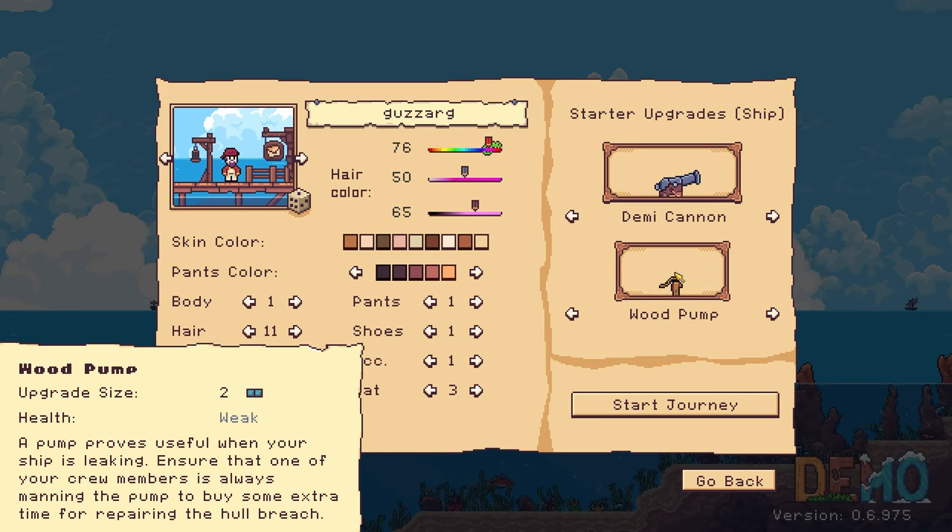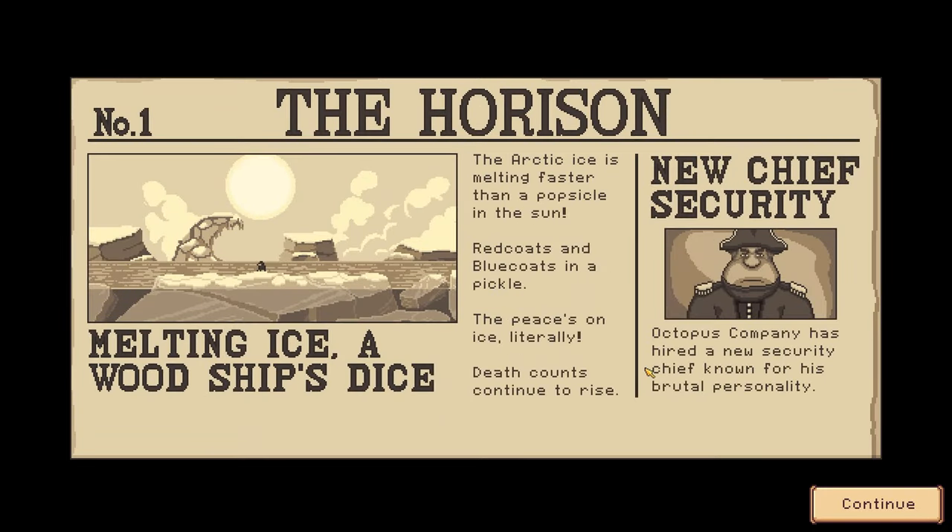The wood pump — it drains the water out when a ship is leaking. I think it's like fire in FTL, like when your ship's on fire. Probably something similar to that. There was a pop-up at the very beginning of the demo that said there's only eight days in the demo, so we'll have eight days to play.